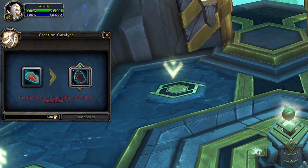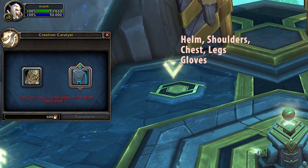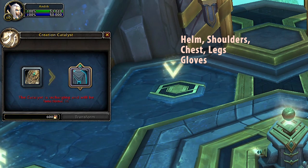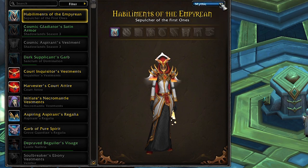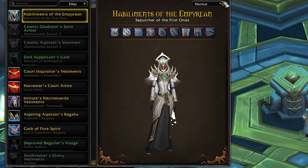So probably for the first weeks you will want to prioritize those five slots which actually have the set bonuses. By doing this method you can also complete your tier set appearance, and depending on the item level of the piece you put in the catalyst you will get the equivalent of LFR, Normal, Heroic, and Mythic tint.